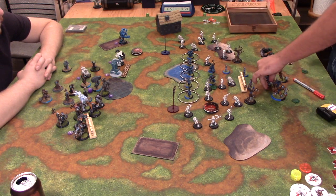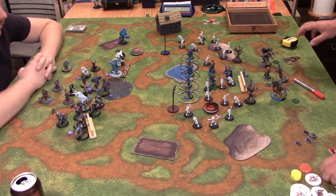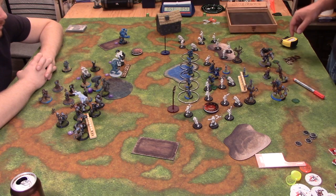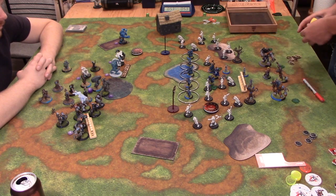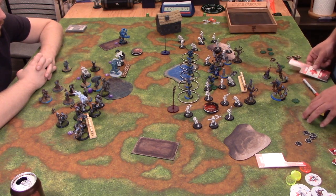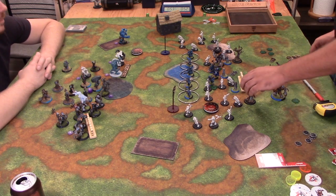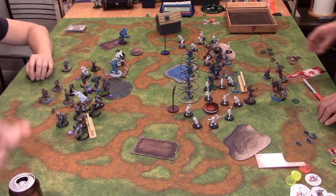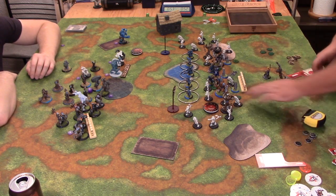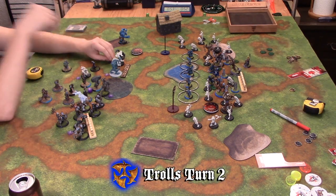With the Maddrak list — that's where the light switch changed. You can pretty much play this if you just play Doomshaper 3 instead, because at least you have Implacability and a relevant feat. So we're going into turn one — Ben is finishing setting up the Cloud Wall and everything. I have the option to feat here to move my stuff more and try to shoot and possibly melee a few things, but then everything dies. I'm playing incredibly fragile warbeasts against high output warbeasts that can easily take them down, and I have no defensive capabilities at all.